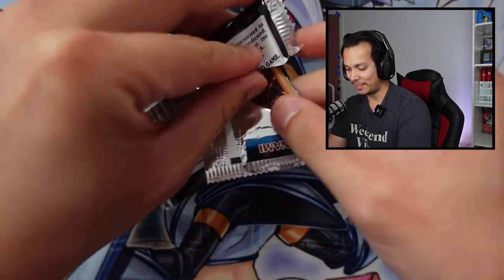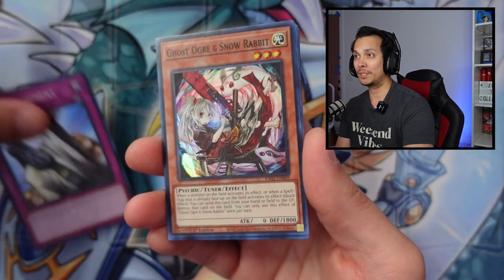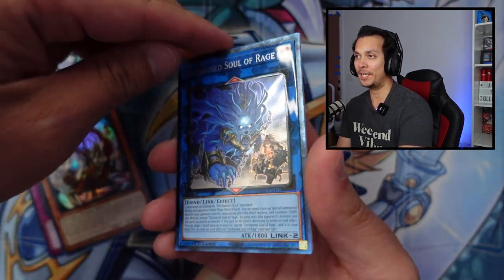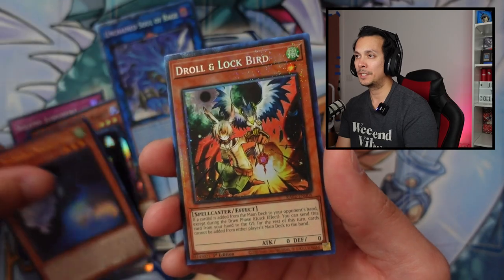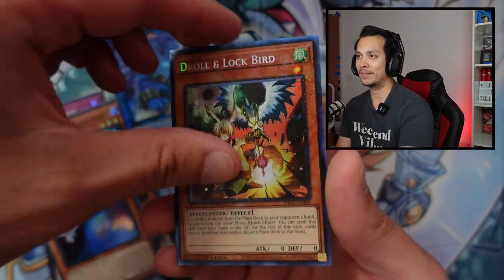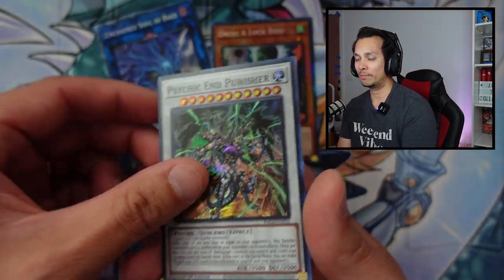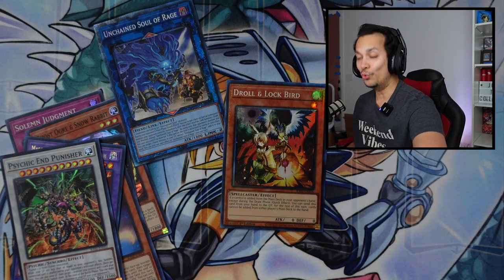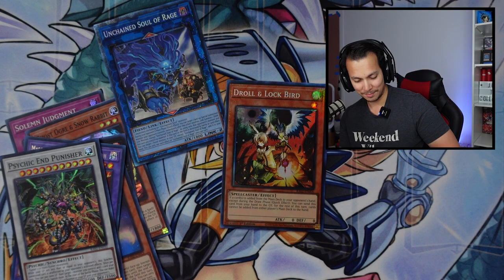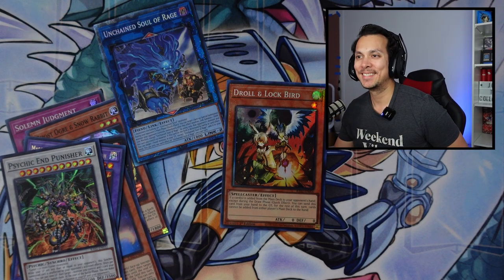Come on, give me something — I'm down by three. We've got the Solemn Judgment, the Ghost Org, Unchained Soul of Rage, Collectors, the Timeless, the Ghost Moaner, Rescue Cat Secret, and a Masquerade and Punish End. Definitely go with the Collectors Rare — the question is, is it going to be more than five? It's $5.02! That is a two-pointer — just by two pennies. So I'm only down by one.